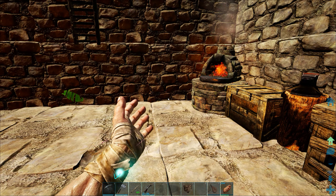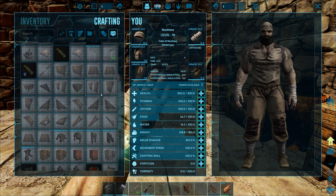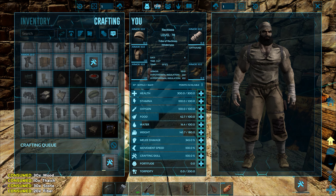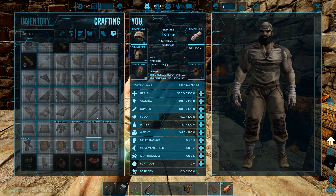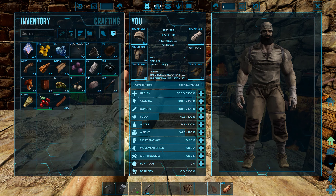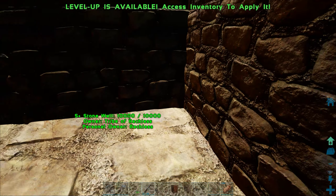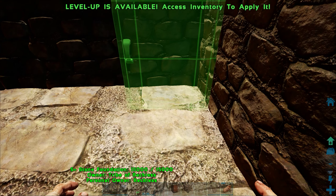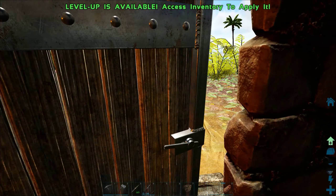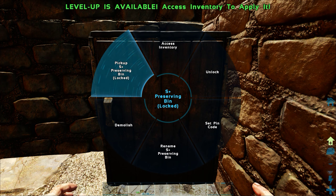Next thing on the list — what do we need? I think it was a preserving bin. Yeah, preserving bin — need that. 25 and I got 21, of course. That's okay though. Let's get this preserving bin going. I'm going to put it right here in this corner. Sit you right there. Are you up against the wall? Oh crap, that's sticking out, ain't it? I drive my OCD nuts. Let's bring you back out — just there.